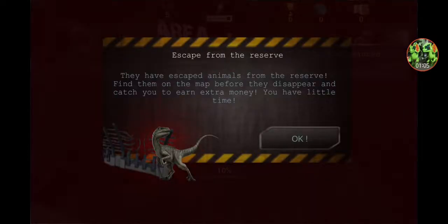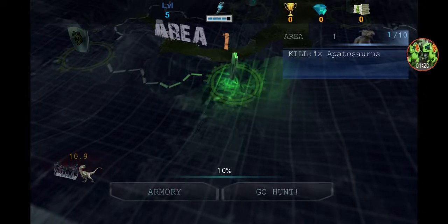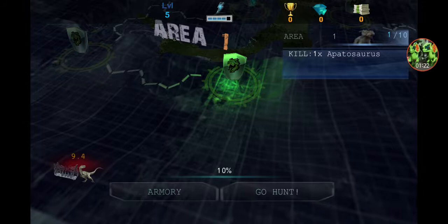Okay, let's see. 'Escape from the reserve' — they escape animals from the reserve. Find them on the map before they disappear and cash in for extra money, you have little time. Insert Charlie from Jurassic World. Kill one apatosaurus. Go hunt.